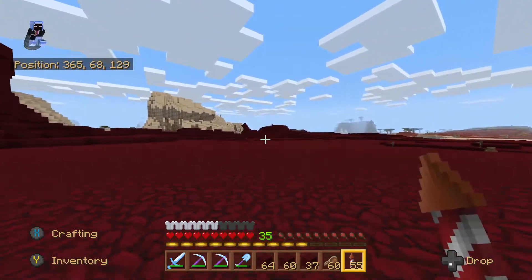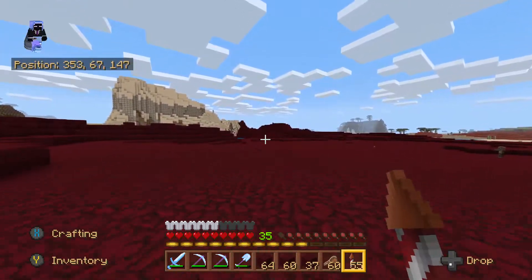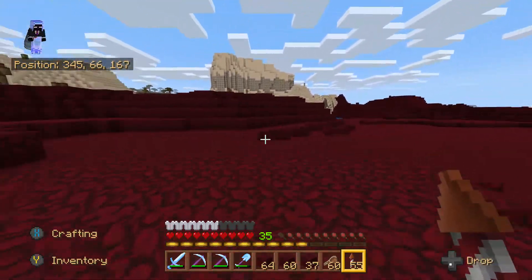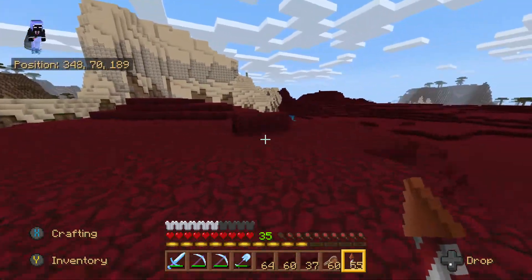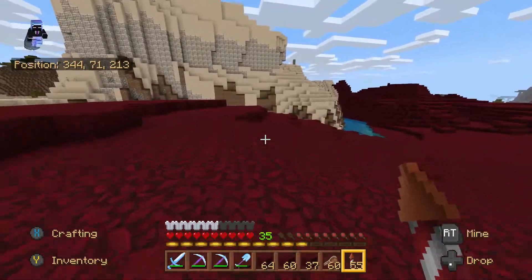Phase two, I plan to be placing soul sand, nether quartz, glowstone, nether wart — that kind of stuff — going all around the biome and putting in those little materials that you would normally find in the nether, just to give it that extra vibe and make it really feel like the nether.